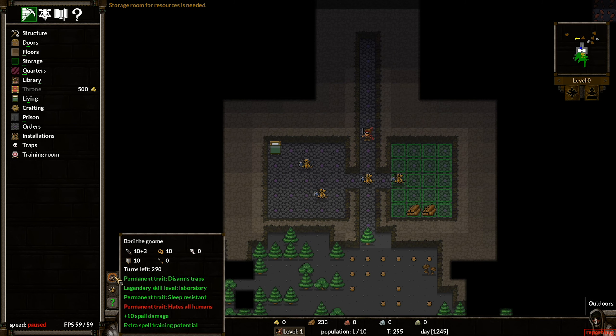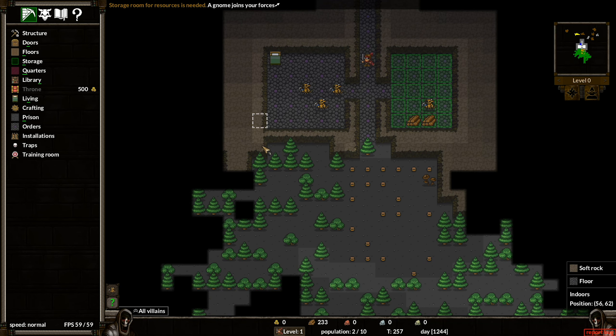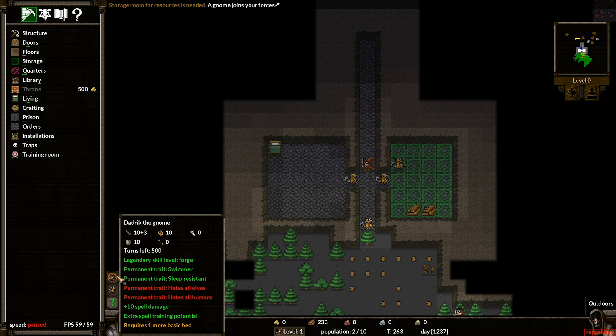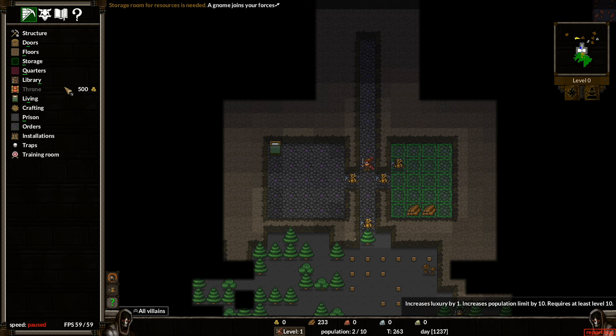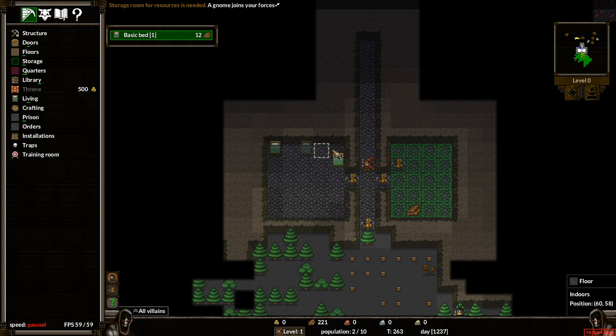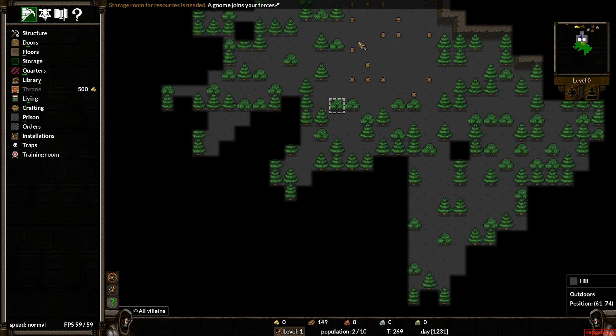Now we can accept Boris — if we left click, a gnome has joined my forces. We need more stuff. There's another one — Dadrick the Gnome — hates humans, permanent trait, swimmer. I'm going to build a few beds. The cool thing about this game is you can do all this stuff while you're paused. I'm just going to do a barracks-type room here with loads of beds. That will do us for now. Get some more wood as well.